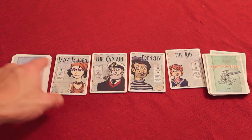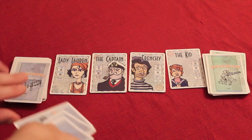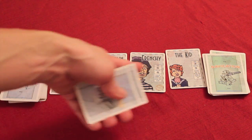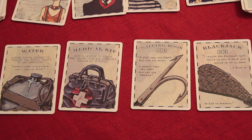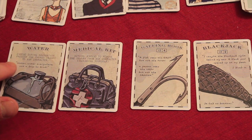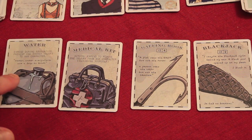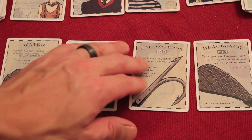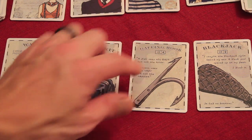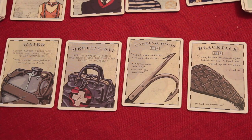In the quartermaster phase, the person at the front of the boat takes one provision card for each player — so with four players they take four cards. It's a drafting process: they look at the cards, pick one, and pass the rest to the next person, until the last player gets whatever is left. Here's a sample of four cards. Some help you, some hurt others. A water card prevents you from getting thirsty and taking damage. A medical kit lets you fix damage. A grappling hook or blackjack gives you an advantage in fights.